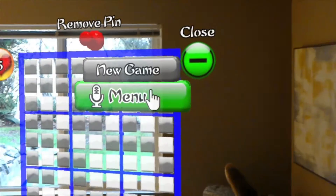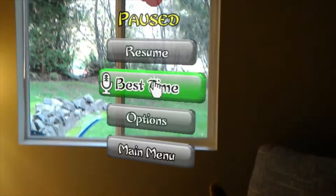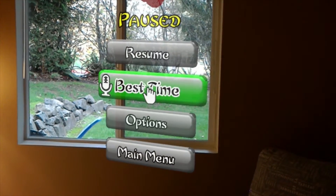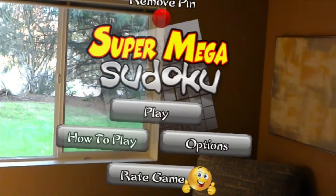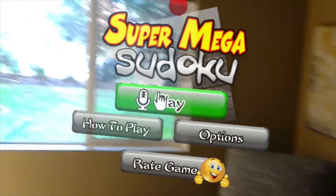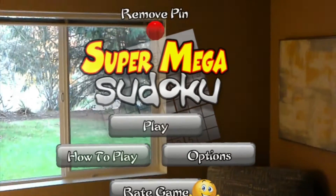Let's go back to the main menu. I didn't complete anything, so we don't need to check best times. Main menu. And that's pretty much it — you've got this 2D Sudoku game that I've taken and made into a 3D holographic game. Please go check it out, leave some awesome ratings and reviews, and I'll see you next time. Thank you.